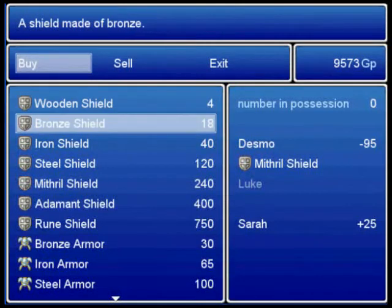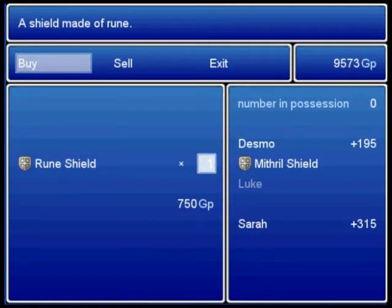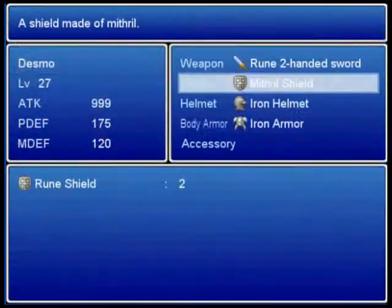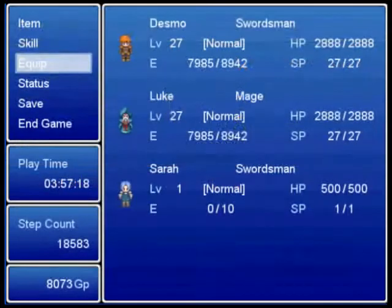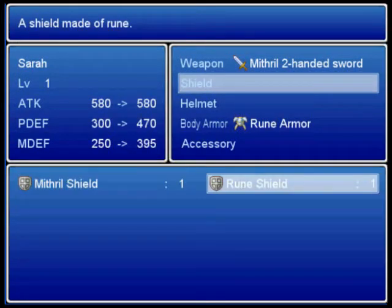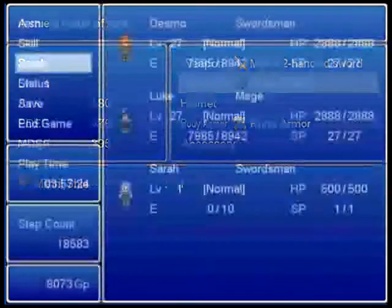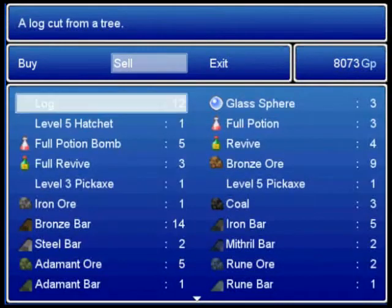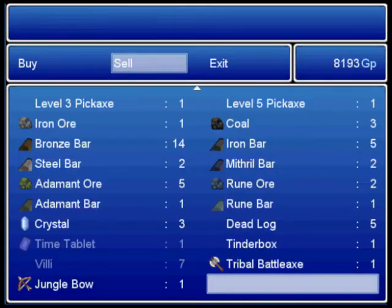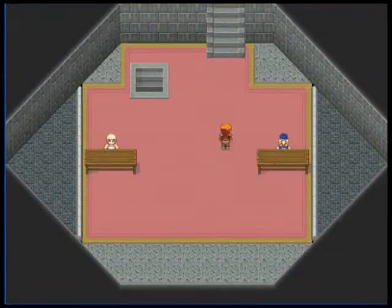And over here we have a shield shop. We can buy two. Give me and Sarah some protection. Oh, that sounded wrong. Sorry for that. Sell this.